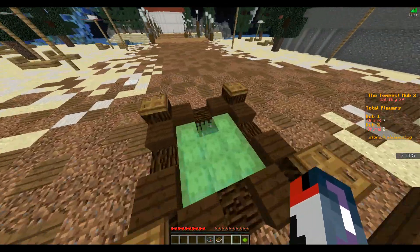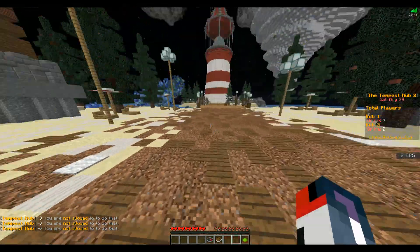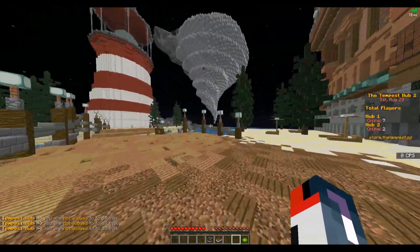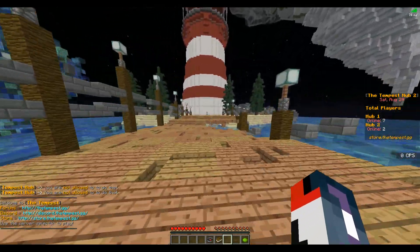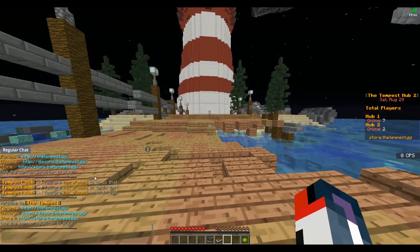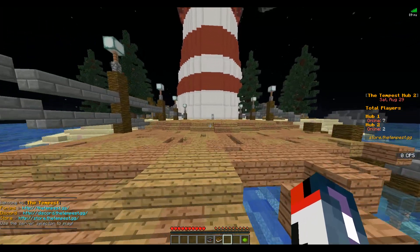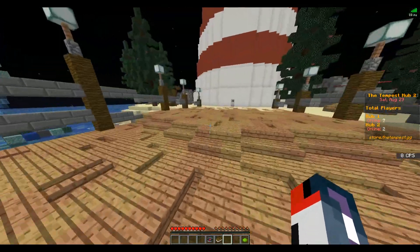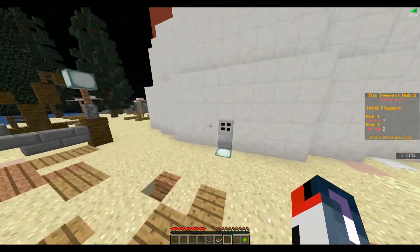Nice spawn point though. It looks like I can jump down here. It says I'm not allowed to break blocks, but I would recommend disabling that message so you don't spam players — that's just my personal suggestion. For the server information that pops up in chat, that appears to be the same as your join message when you join the server. It also looks like part of the dock has been destroyed here — I'm guessing you did that on purpose. Maybe put a construction sign or something to make it look cool.